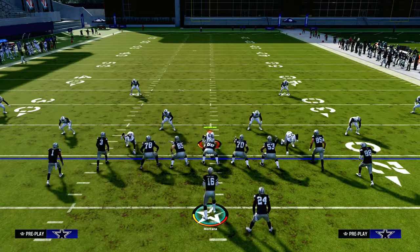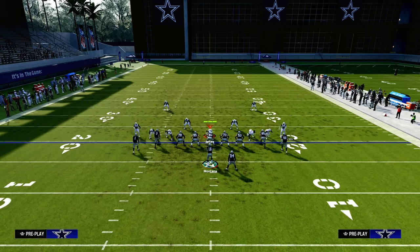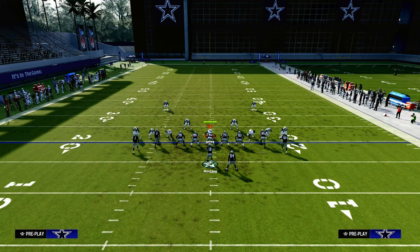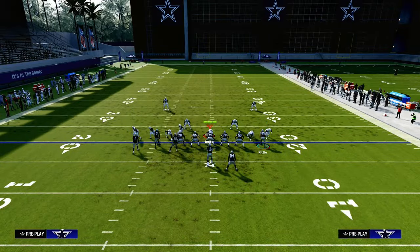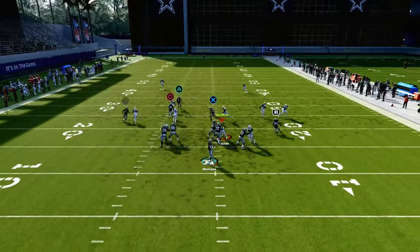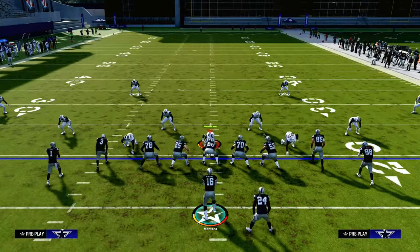This year's game is a little different from last year's because corner routes are not the best way to beat man coverage. One of the best ways to beat man is to use curls, drags, and running back angle routes. You could do a combo that looks something like this, and it becomes one of the best plays in the entire game. If your corner routes don't win against man coverage, you'll have your running back coming up over the middle for an easy read — a great way to hedge your bet on this.